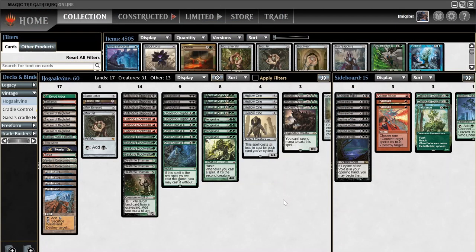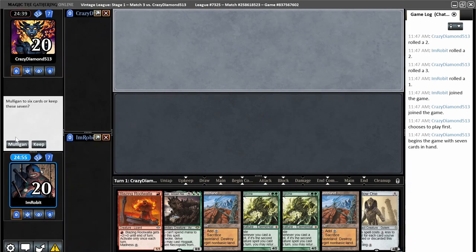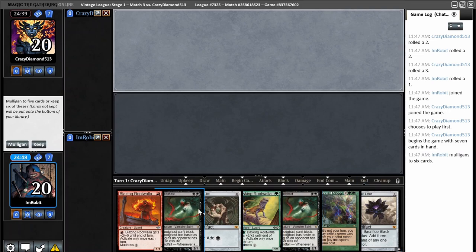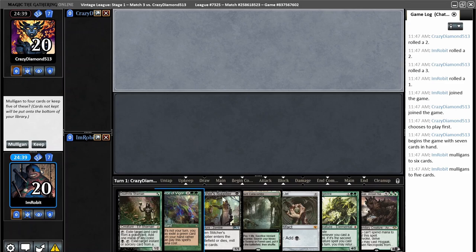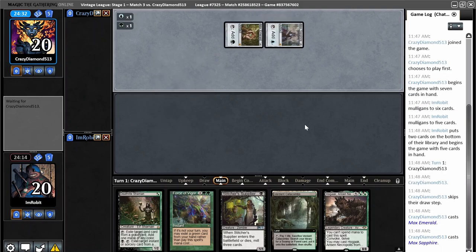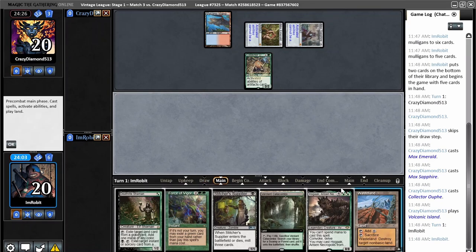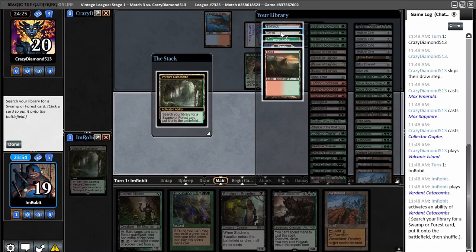Round three. This hand has no colored sources, no Bazaar — easy mulligan. This hand is a little more interesting but still not going anywhere. I have Hardcast Force of Vigor but I'm on the draw, so I'll go to five. This is my keep. I have the Stitcher to fuel Hogak so I'm keeping Hogak. In this spot I'm going to throw away the Vengevine and the Mox Jet. I can keep Deathrite to pitch to Force of Vigor. Looking like a blue deck — there's an Oof. I could Wasteland them here, but I'm going to save it and try to get the Stitcher in. The land I get here is Bayou. Stitcher is in, and we hit a Hogak in the Graveyard.